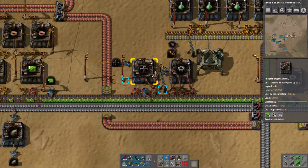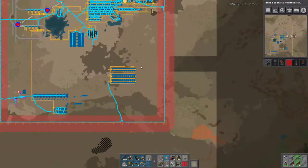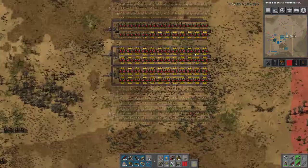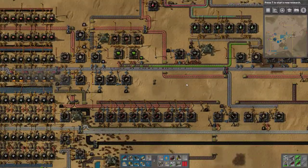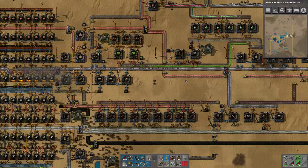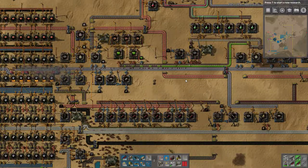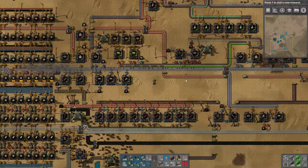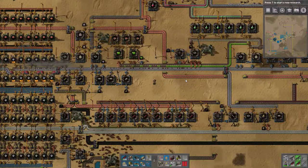We're going to call it here - thank you guys for watching as always. We'll run down there and hook up power and inserters, then we'll start getting belts of actual raw materials into this contraption. Tell me what I screwed up, and tell me if you think this is a faster way to get to the mid/end game than laying down rows and rows of smelters - because you're going to need them eventually. Thank you guys for watching as always, I'll see you in the next one. Bye bye!